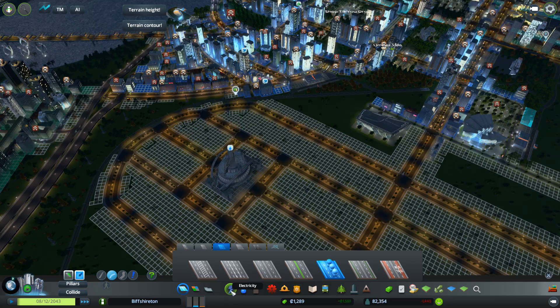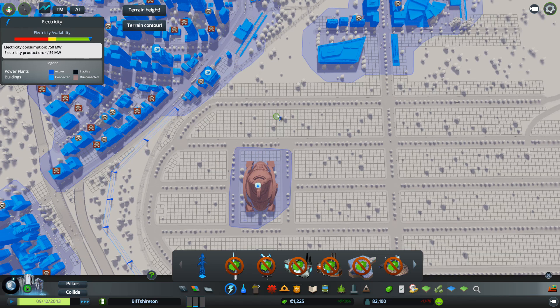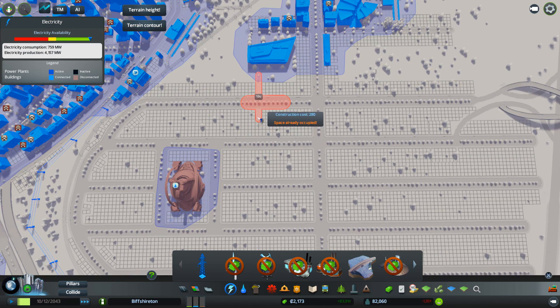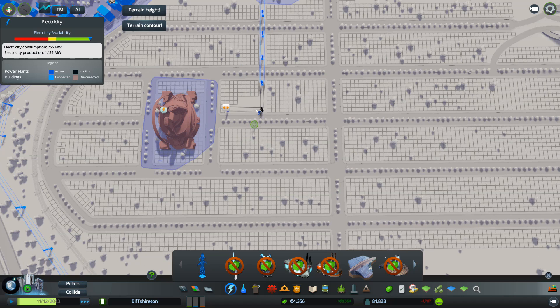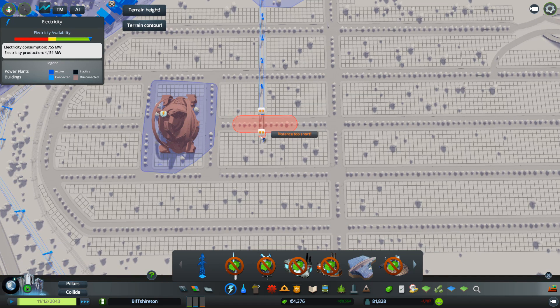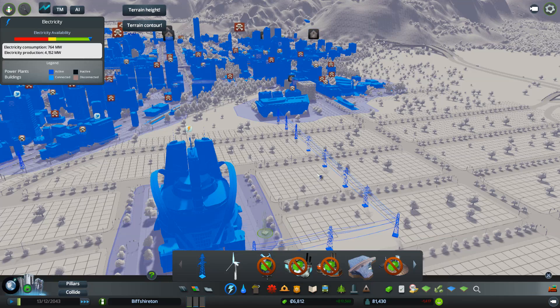It didn't give me the money back for the roads there, did it? Oh, it needs water as well. Can I afford that? I can. Can I afford this? Possibly just — let's see if I can. Just about. Come on, you can do it. Oh, it's not going to let me put it there. Let's go to the other side — trying to sort of keep it lined up nice. That should kick in. Come on, you can do it. Power's kicking in!